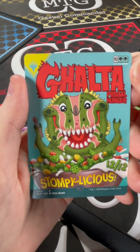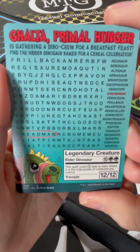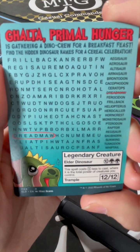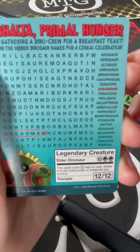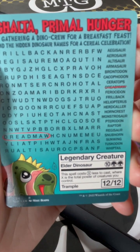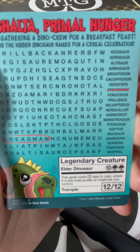You got Galta Primal Hunger, who's stompy-licious. Galta is gathering a dino crew for a breakfast feast — find the hidden dinosaur names for a cereal celebration. There's a whole bunch of them on there to find, so see if you guys can figure it out. His normal stats: he's a 12-drop 12/12, and this spell costs X less to cast where X is the total power of creatures you control.